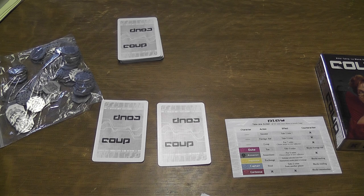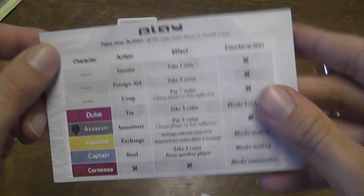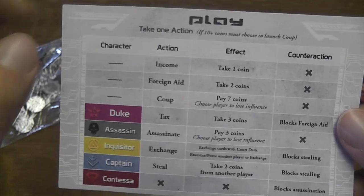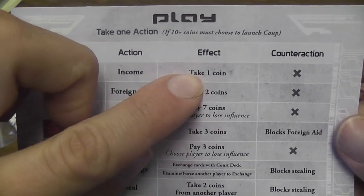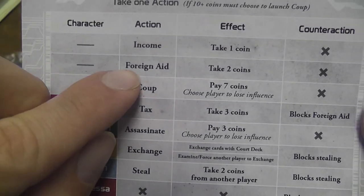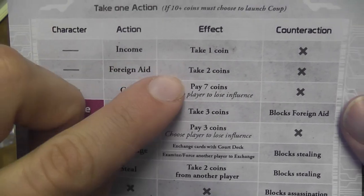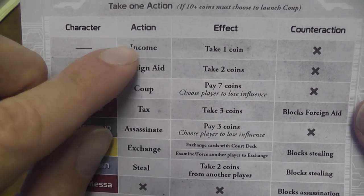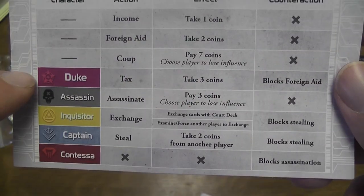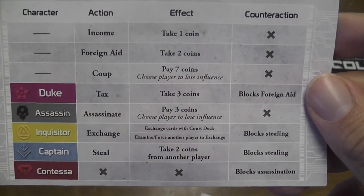When it is your turn, you take an action that may be any of the actions described in the player aid. You may take the income action, in which case you take a coin from the bank, or you may take foreign aid and take two coins. You're wondering why you would take income instead of foreign aid — because somebody who claims to have the Duke may say they're going to block your action, so you just wasted your action.